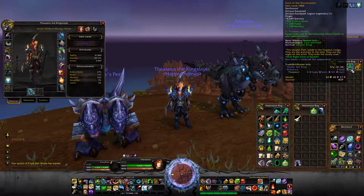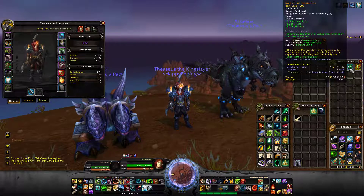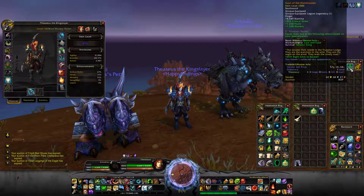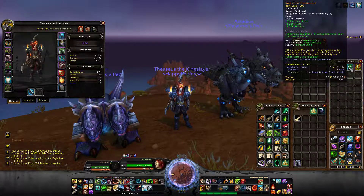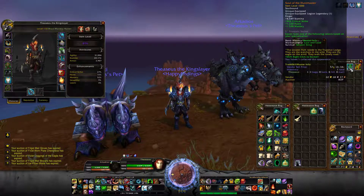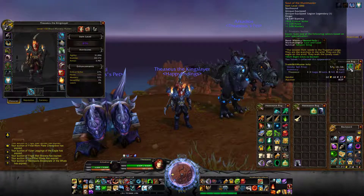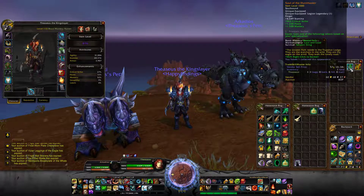Anyways, gain one of the following talents based on your specialization. So if I change specs, we got beast fury — bestial fury for beast mastery, marksmanship gets lock and load, and survival gets serpent sting. It says: the unseen path reside in the true shot lodge. They are the watchers in the wild. They are the eagle on the wind. They walk the lonely road. Shift right click to socket. You haven't collected this appearance — it's a ring, why would there be an appearance? That's kind of stupid.